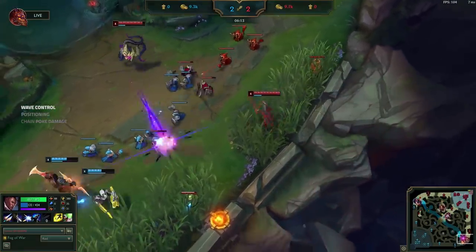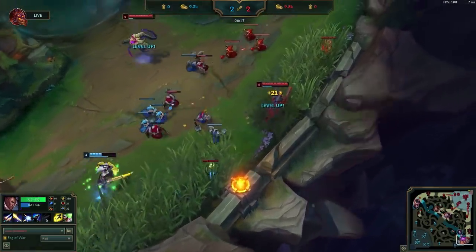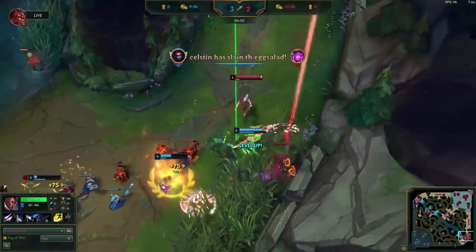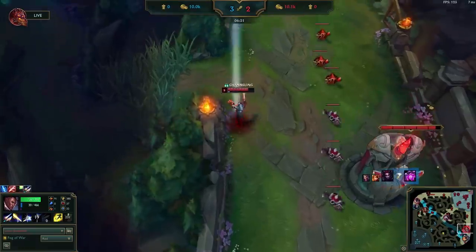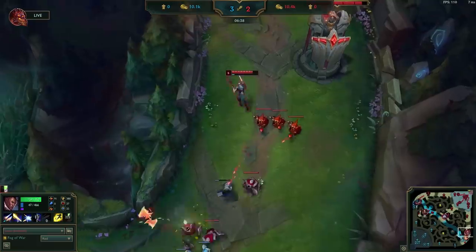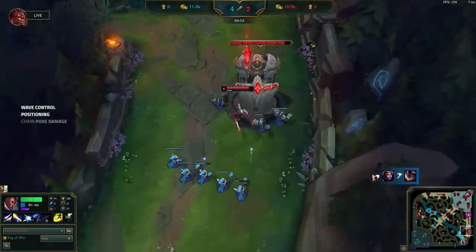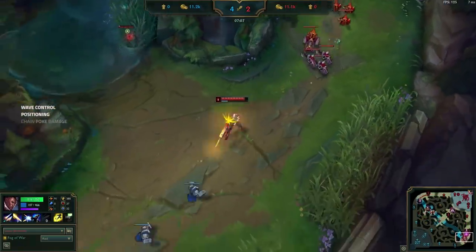If things continue like this, Draven is pretty screwed since Vel'Koz's poke will make it super hard to farm during a freeze. Unfortunately, Elise notices this and comes in for a gank. Doublelift was positioned well away from the river and on his bush control, but Vel'Koz overextended past his ranged minions and becomes a free kill. Luckily, the wave is pushing towards Doublelift and the enemy is kinda low, so being 1v2 here is no big deal. Doublelift simply stays under tower, waits for them to finish pushing the wave in, farms the wave safely, and hard shoves the next wave for a clean back timing — showing a clean example of missions 2 and 1.